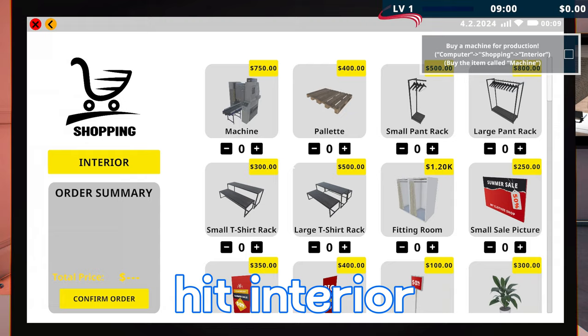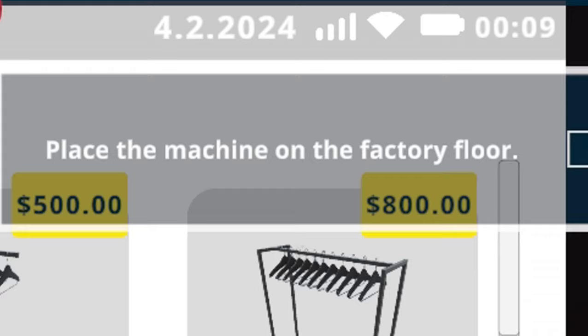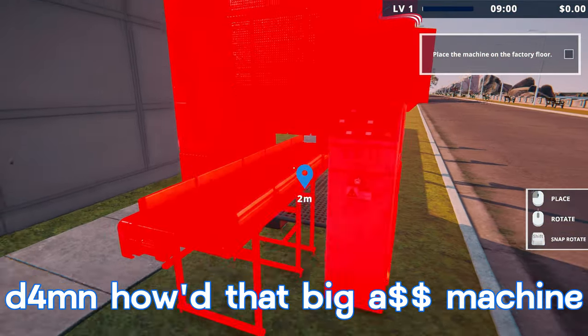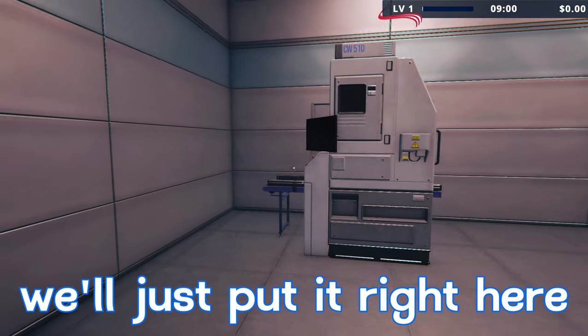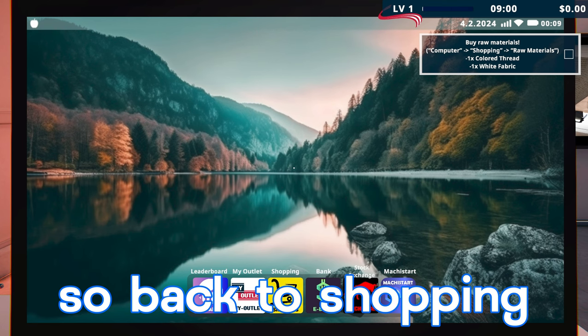Next we have to buy a machine for production. We'll go to the Shopping tab, hit Interior, and find the machine — it's going to be 750. We'll click the plus sign to add one to our cart and confirm order. It's telling us to place the machine on the factory floor. We go outside to pick it up — how did that big machine fit in that little box? We'll just put it right here for now.